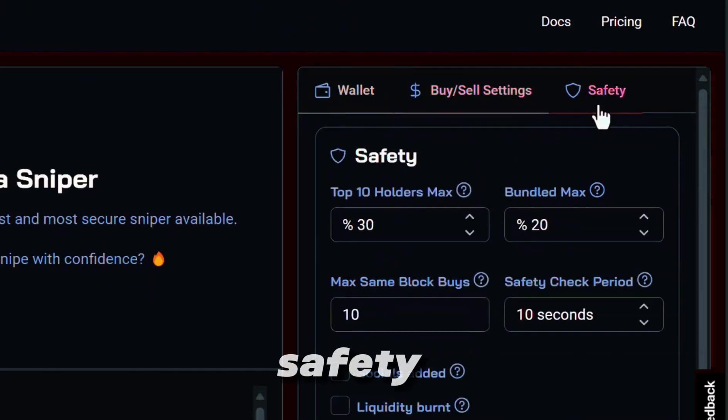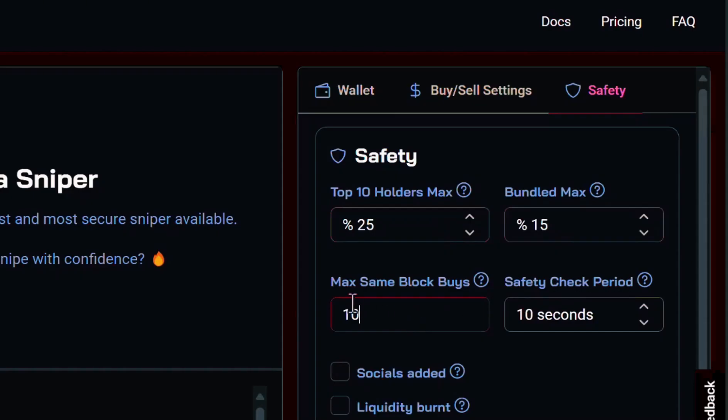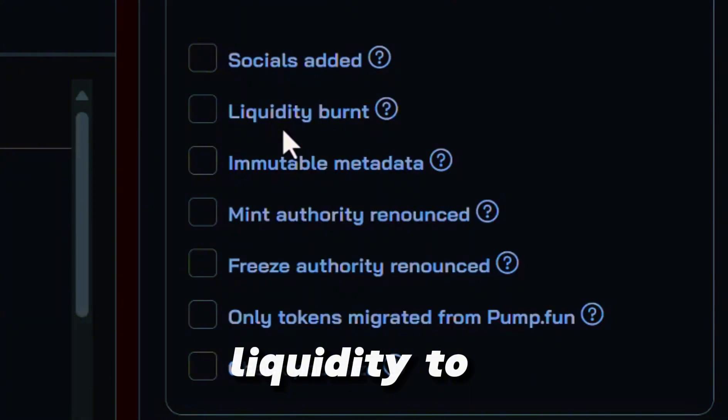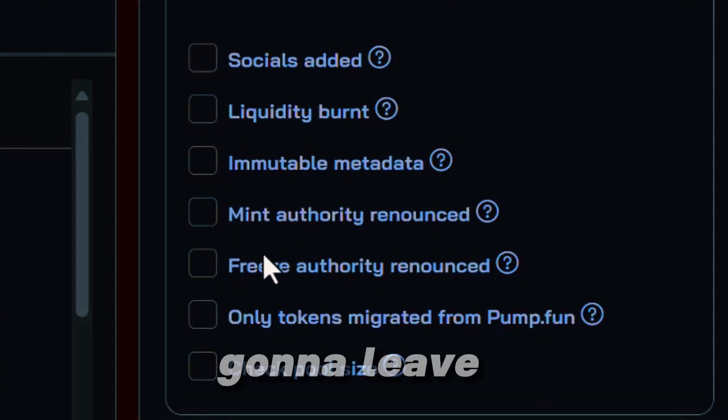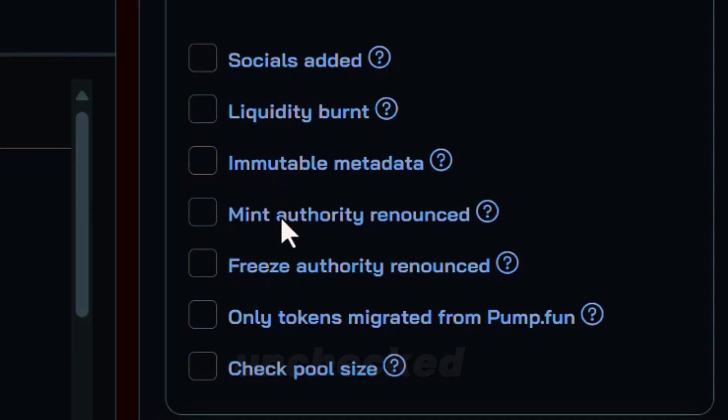Let's check out safety. Top 10 holders — a little bit complicated, but I'm going to simplify: this is how you avoid those rugs. I'm going to bring mine down to 25%. Max same block buys we're going to keep at 10, and we're just going to keep the safety check period at 10 seconds. Liquidity burn usually takes some time, so I'm going to leave that blank. I'm leaving all of this blank because we're trying to snipe meme coins as they're launching — that's the whole purpose of this bot, so we have to leave a lot of this stuff unchecked.